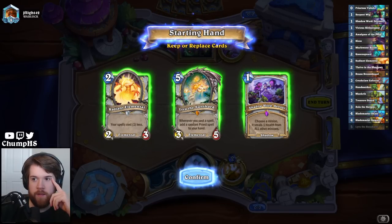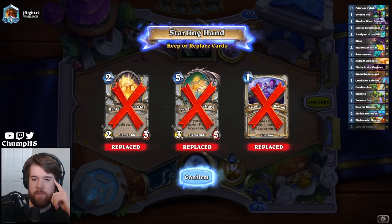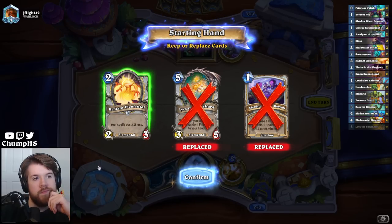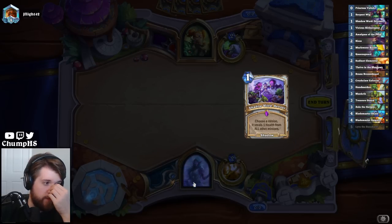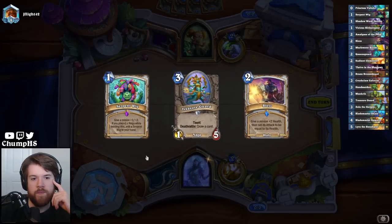How the heck do I mulligan with this stack? I want Serpent Wig. I definitely don't keep these two. Maybe I keep Radiant Elemental, but probably not. Or maybe I just coin it on turn two and then it makes all my Wigs cheap. But I probably just really want to find Wig. Alright, there's my Wig.